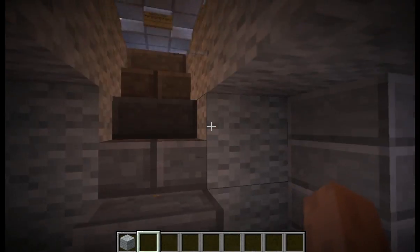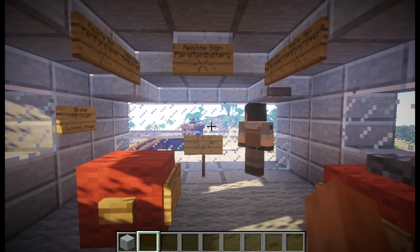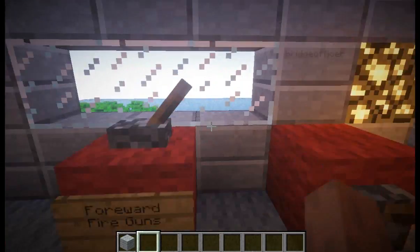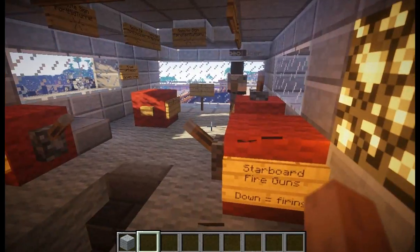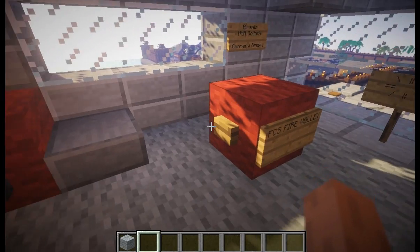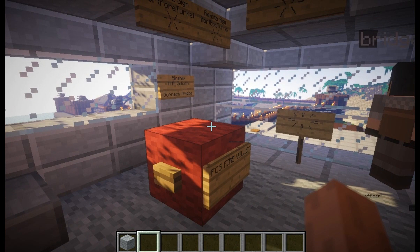Let's climb these stairs to the con tower, or the gunnery bridge. This is where the ship is usually commanded in a battle. As you can see, we have excellent visibility all around the ship. Almost every weapon on the ship — all 104 of them — can be controlled right here. You have the FCS fire volley button, which fires all the turrets that have been set to hot in the FCS room.